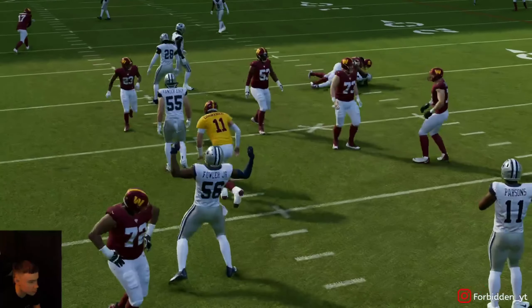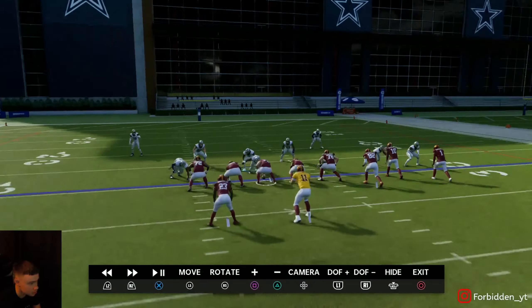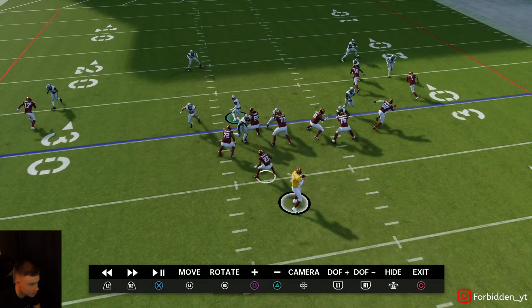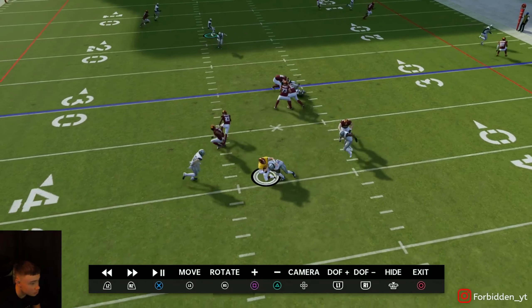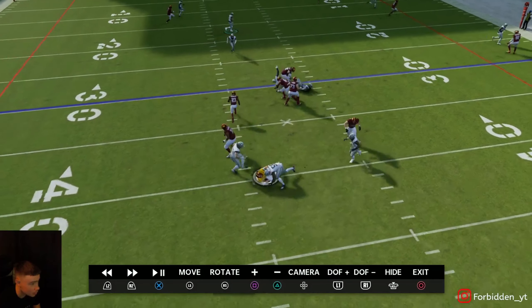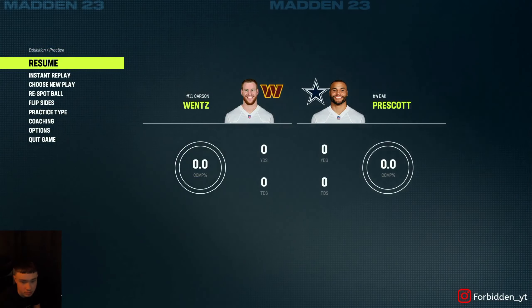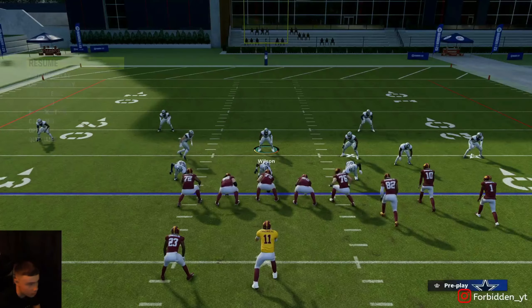Your linebackers are coming in screaming. Let me show a replay real quick, just to show this. Just kind of watch the outside linebackers — as you see, both were about to come in. Dante Fowler just came in, and they're both just running around going crazy. I just got done with a stream using this blitz — it is super overpowered.